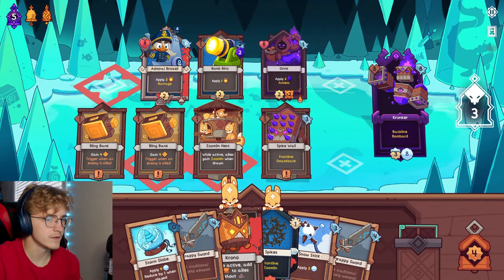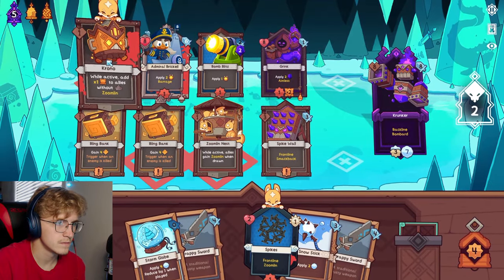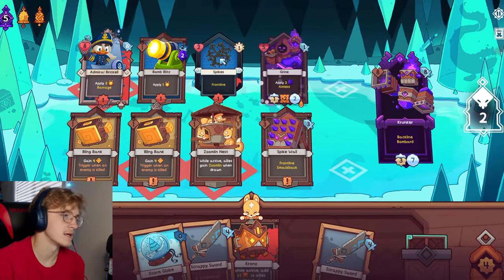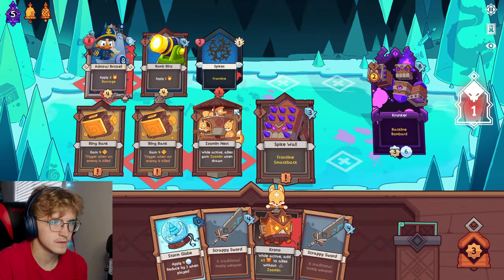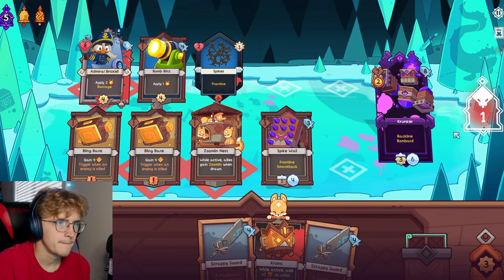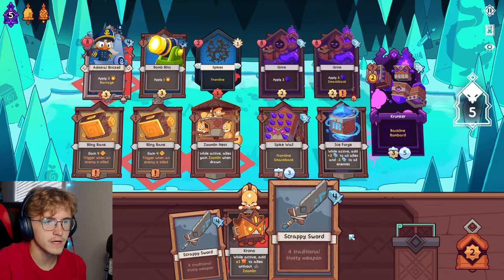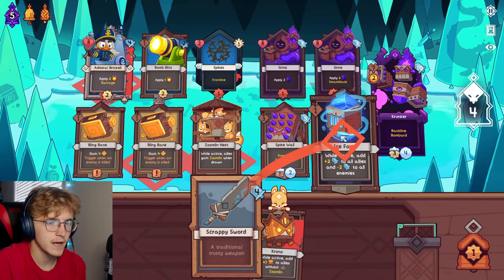He's got aimless - what did he destroy? Oh, he destroyed something actually useful. I should have noticed he had aimless, that's not good at all. Thankfully I can snow him - or let's get you out first. Freeze - and he's got time, that's annoying. There, thankfully that's a lot of gold. Scrappy sword, more Snow Globe - let's get you frozen. Oh my gosh, I hate Ice Forge dude. Hate hate hate Ice Forge - every two again! Let's get this stupid Ice Forge out of here.